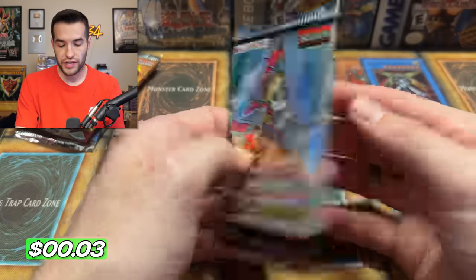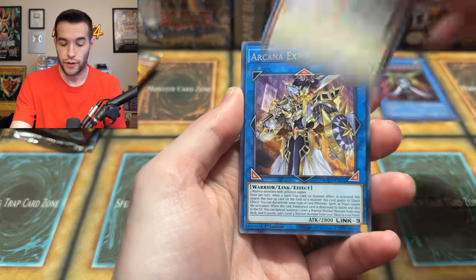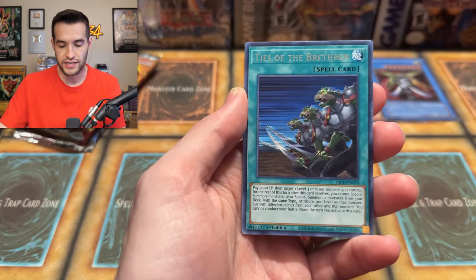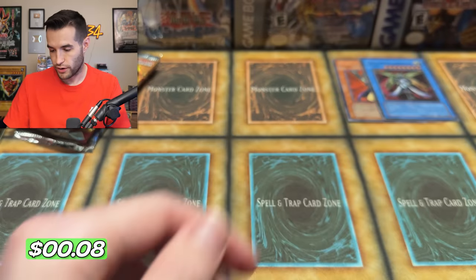I'm going to do a King's Court real quick. I do have a first edition King's Court pack, which could contain the Secret Ferris, could also contain Collector. We have the Arcana Extra Joker, Pendulum Xyz, Tides of the Brethren, the Wicked Eraser, Arcana Knight Joker, and a Crystal Girl. Nothing too crazy — just the Crystal Girl. Three packs left for Tim.